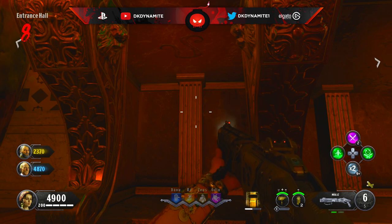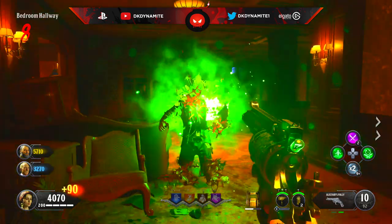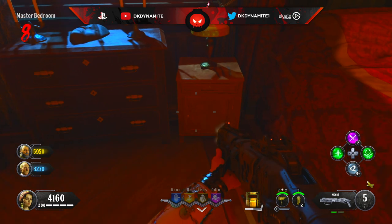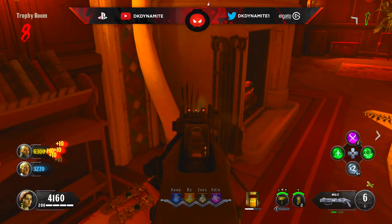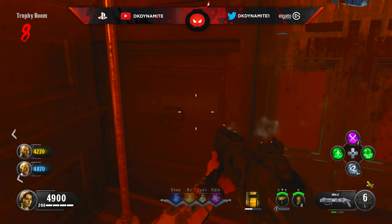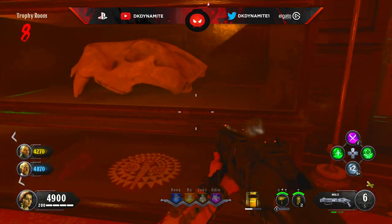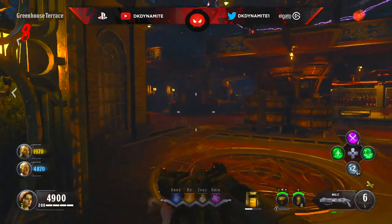As we move on to the third and final room, we have Cancer here in the trophy room. If we add up all the scratch marks, which actually spawned in all three possible spots, we get the number thirteen. So if we put that in order we have Pisces with seven, Leo with eleven, and Cancer with thirteen, so we know the order is going to be Pisces, Leo, and Cancer.